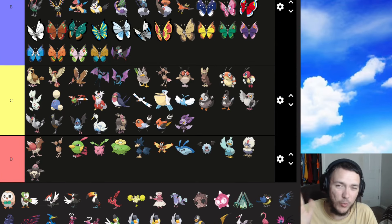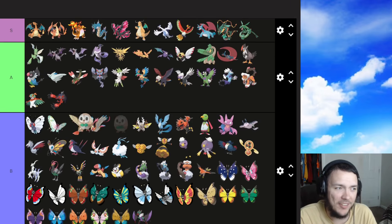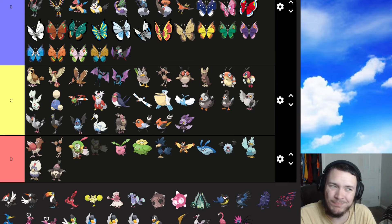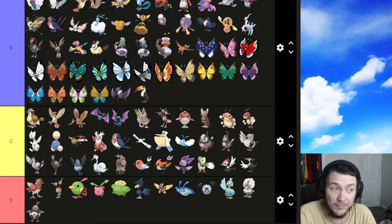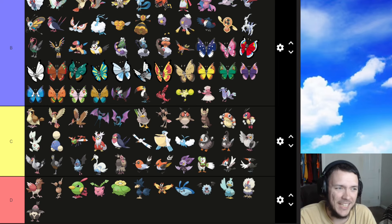Gen 7 — we have Rowlet, and I love Rowlet, definitely an A tier. Dartrix — don't like it a whole lot, probably a C. Pikipek is a C, Trumbeak is probably a C, and Toucannon is definitely just barely a B — I love how its beak has different colors of red, orange, and yellow. The Oricorio forms — they're all B tier. They're all great in their own way. I do think the red/fire Baile style form is the best one but I like all of them.